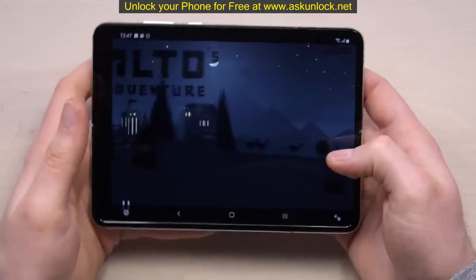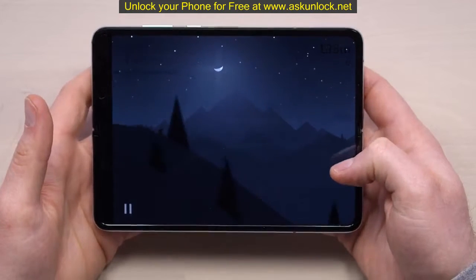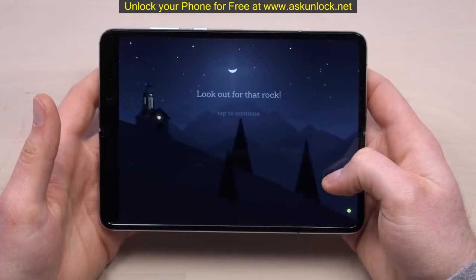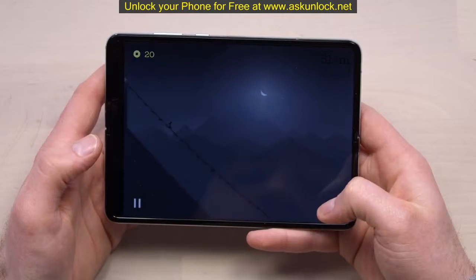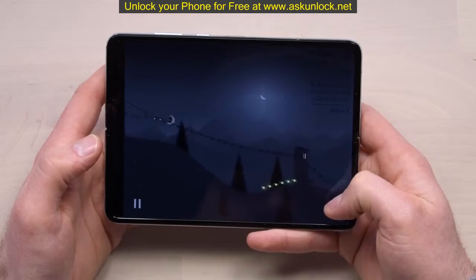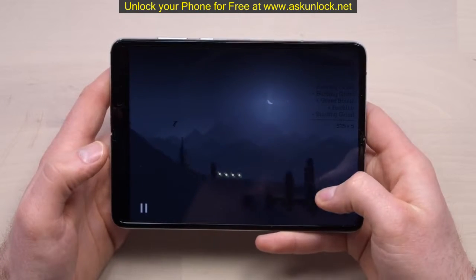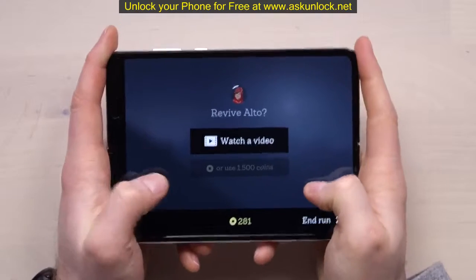Now this next game is the opposite: Alto's Adventure. It's a kind of snowboarding-down-a-hill game where you jump over rocks and chase these llamas. This game benefits. A lot of games that work in landscape mode benefit because it sets your hands further apart but frees up all this extra space.